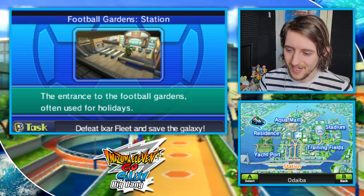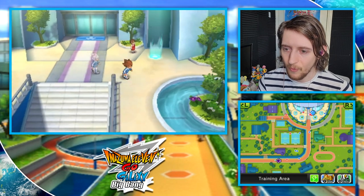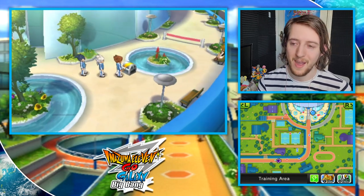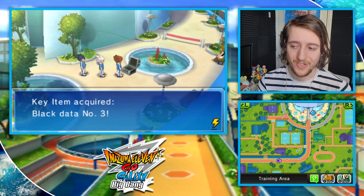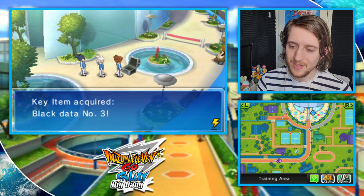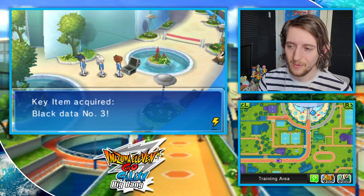The next one is actually not too much better. If we head to the training area, right here on the right-hand side, they make this one unforgettable as well. The reward is particularly important — it's Black Data number three. You can get exclusive training regimens for the black room within the silver chest.